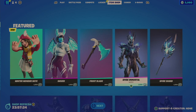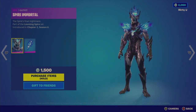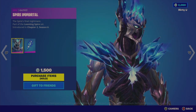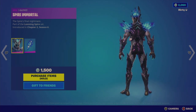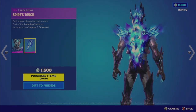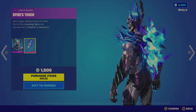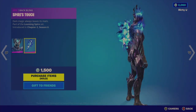Then we have the Spine Immortal outfit for 1,500 V-Bucks. This kind of reminds me of the Storm King. It's an interesting look — I do dig the purple flames embering from the head and shoulders, which is really nice. The chest also has that look. I think this is a pretty sharp look. You have the Spire's Touch back bling, and this is one of the few back blings where I comment: why can't back blings have the same flare as the outfit? I actually dig what the Spire's Touch is giving me.